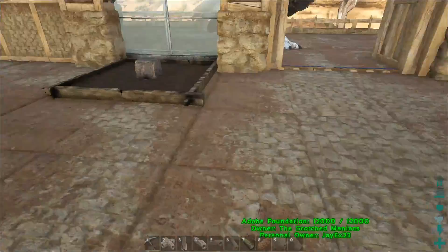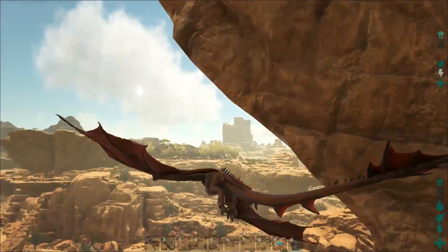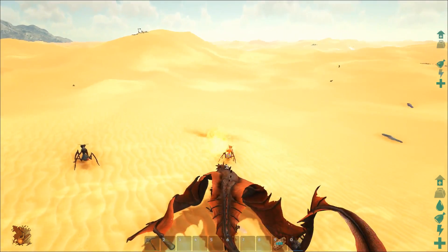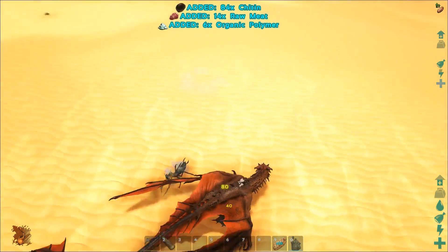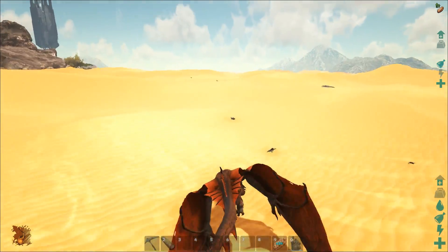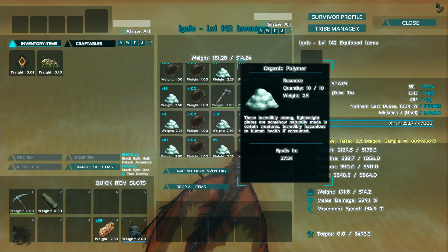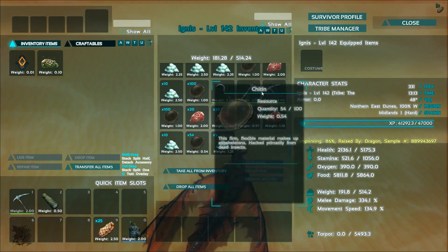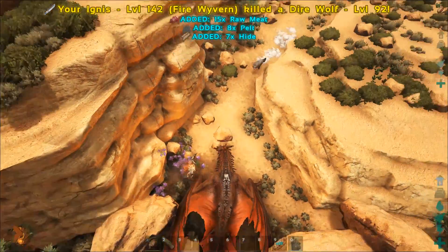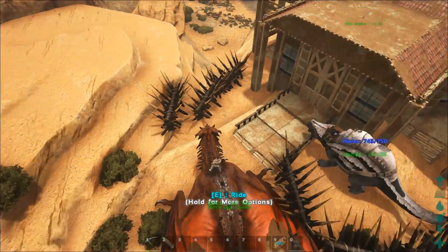All I need now is fertilizer or poop and some seeds. Let's go on an adventure to hunt for chitin. Let's see if that works in the desert with this wyvern. Here we have the first victims — come on, burn! That works perfectly. We can get a lot of chitin this way and a lot of polymer too, so we don't need to make polymer. Eight per kill — we need a lot, so we need to check how many we have inside.